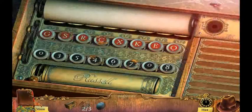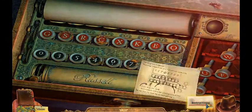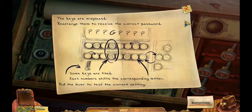This is actually getting a little confusing now. The keys are misplaced - rearrange them to receive the correct password. Some keys are fixed. Each number shifts the correct letter. Pull the lever to test the current setting.